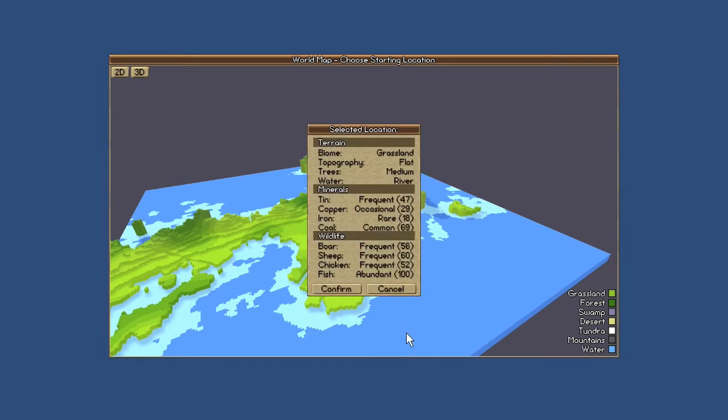So maybe we should go for this — let's see how this looks. Grassland, flat, trees, medium, river. And we got a lot of coal. Not much copper or iron, but we got some tin. Tons of fish. Pretty good place.